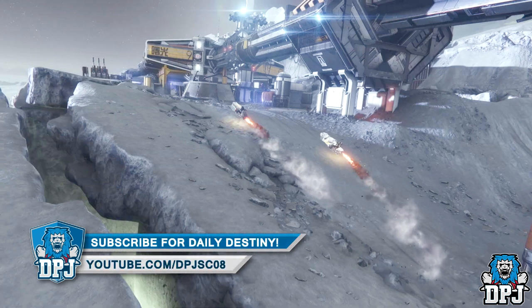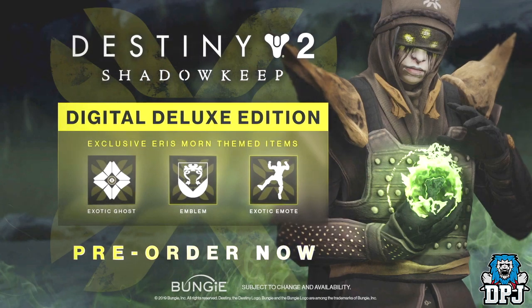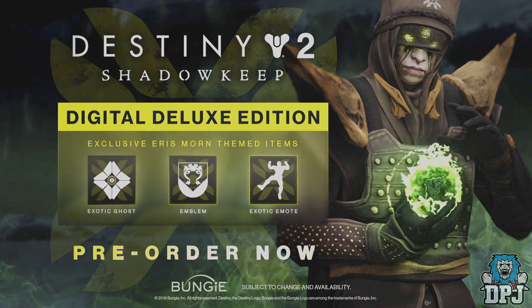That's it besides the pre-order rewards of an emote, emblem, and ghost shell. We don't at the moment know what these will look like, but if anything else pops up, I'll have you covered right here on my channel. If you spied anything from this latest Bungie video that I haven't covered today, let me know down below in the comments. If you enjoyed it, leave me a like — it really helps out. If you enjoy daily Destiny videos, be sure to subscribe and turn notifications on by hitting that bell button. Thanks as always for stopping by — hopefully I'll see you on the next one.